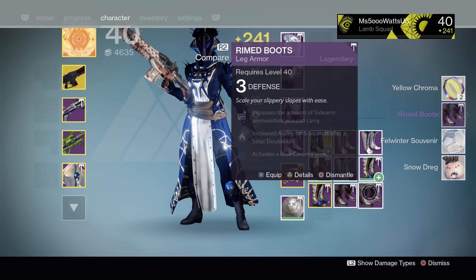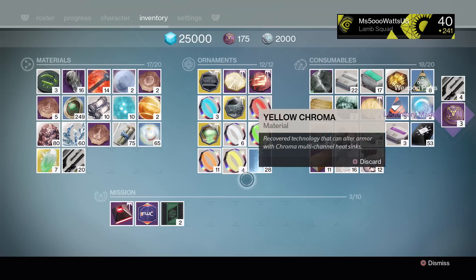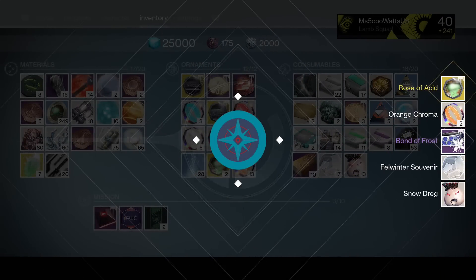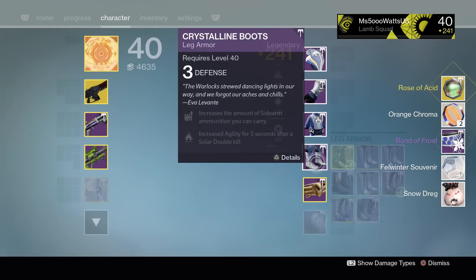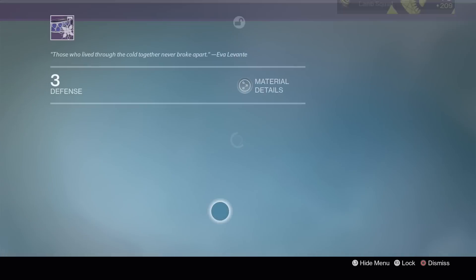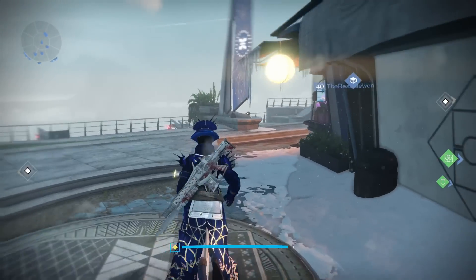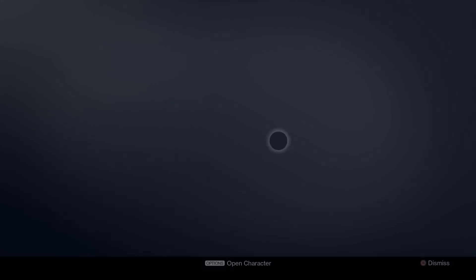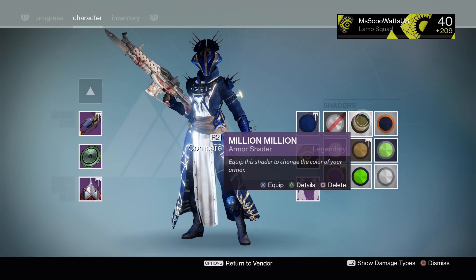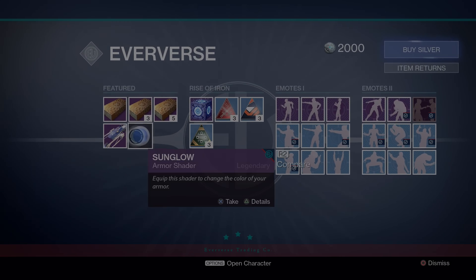There we go - Bond of Frost! We got the class item. That's pretty, I dig it. Intellect Strength - it's not great though. But that means I can pick up the shader again from Eververse. Let me grab the shader - I want to show you guys what the proper shader looks like on the armor. I think every shader looks amazing.